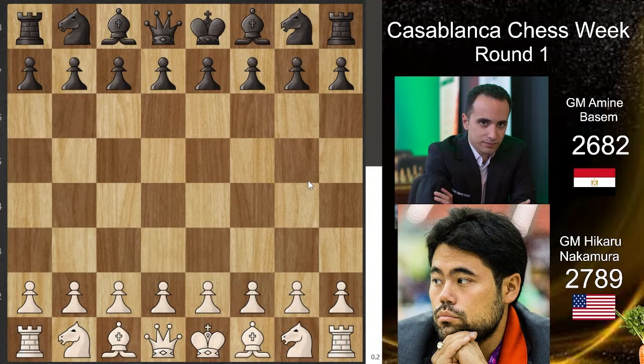Hello everyone and welcome to this new video. I am Mr. Carrot and this is the Casablanca Chess Week. In Casablanca, Morocco, they invited four players from four different continents. They are playing something called the Casablanca variant — they are given a random position from one of the most historical games and need to start the game from that exact position, so there's no theory, just understanding the position yourself.